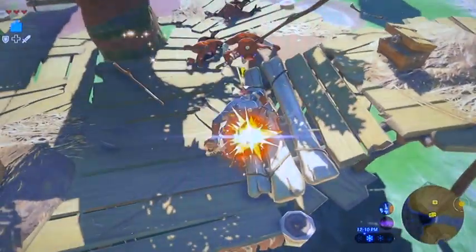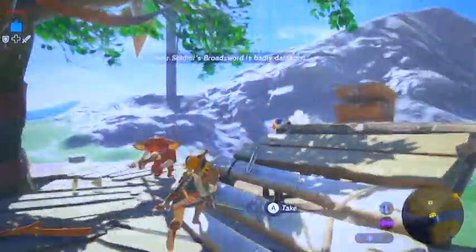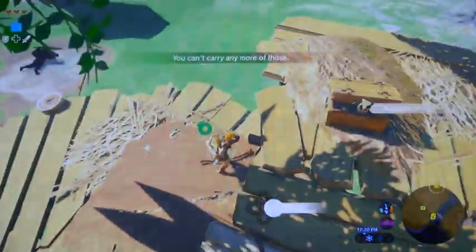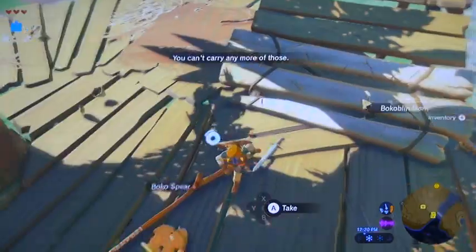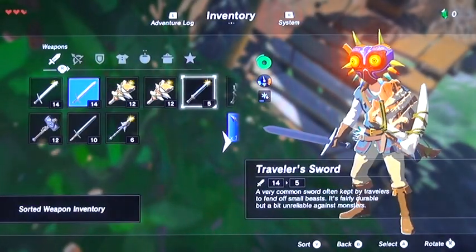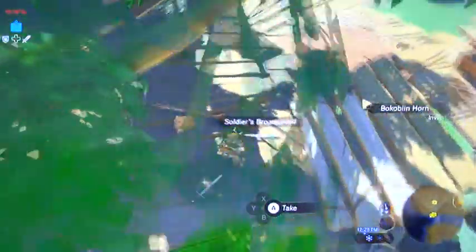Once you actually kill something, they'll snap out of it and realize you're an enemy, and then they will attack you. Go ahead and upgrade your weaponry while you're at it — tech refresh on that damaged weapon. Good timing.